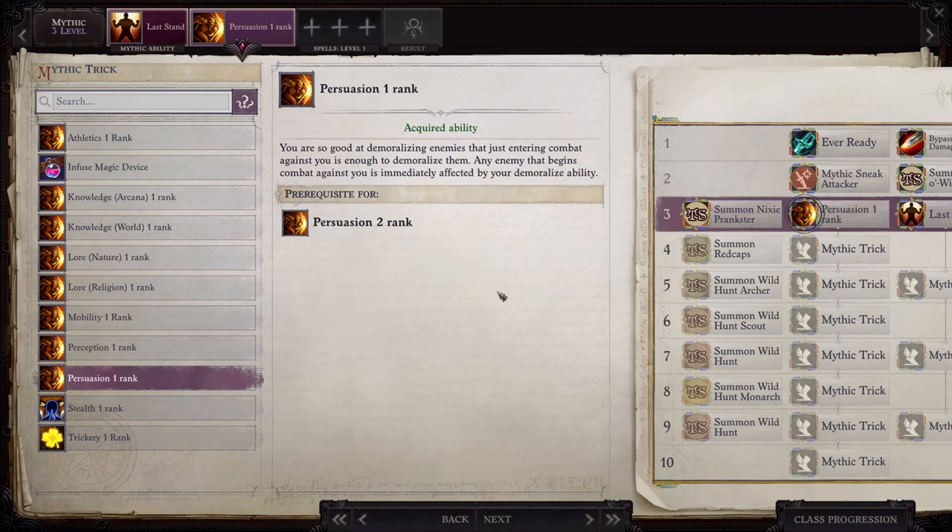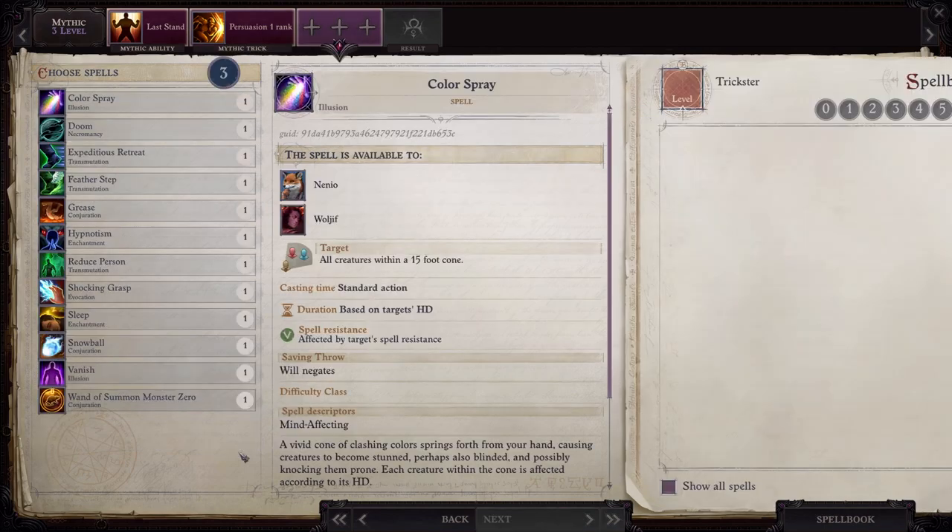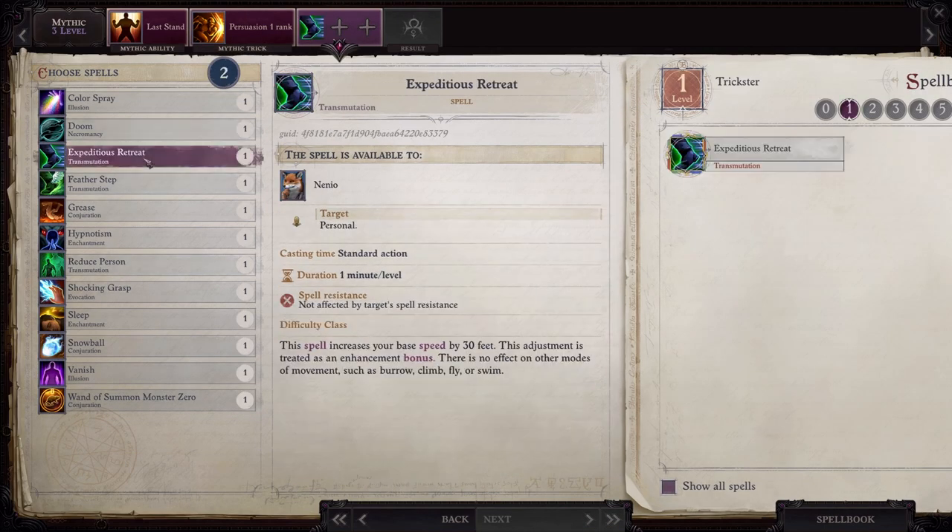At Mythic level three you officially become a Trickster and can start choosing Mythic Tricks. The first one we want is Persuasion: any enemy that begins combat against you is immediately affected by your demoralize ability. This means you do not need Dreadful Carnage or Cornugon Smash — enemies will automatically have to pass a check against you for demoralization without you doing anything. The disadvantage is you can't reapply demoralization, so it's very important to run in and take out the majority of enemies before they start attacking you. But this frees up a couple of extra feats, and as you'll see, this build is very feat-heavy. For your Mythic level three spells, pick up Expeditious Retreat.